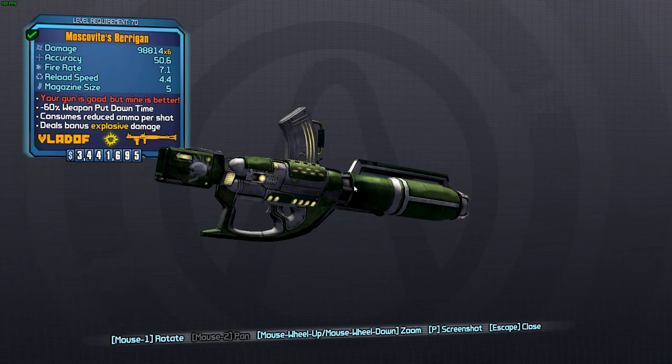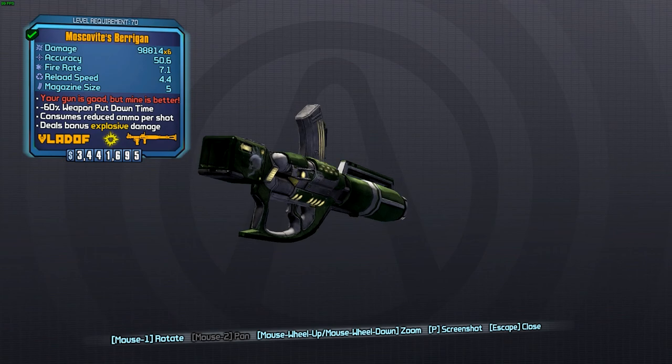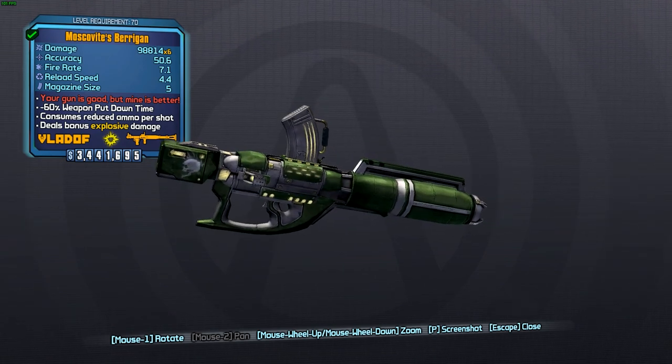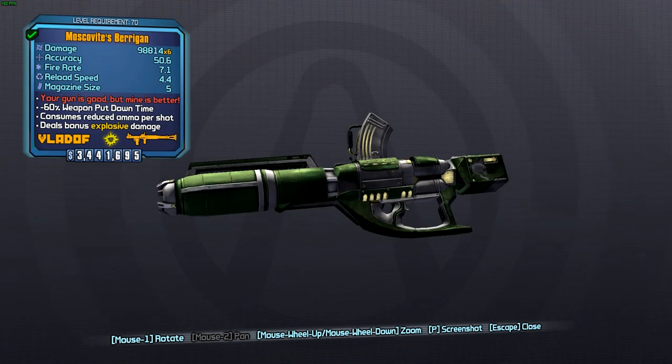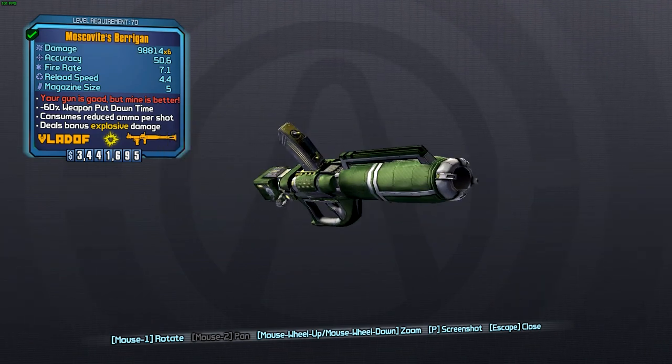Apparently he wanted to name one of the best guns in the game after his friend, because his friend loved to be a one-upper on everyone, saying he had the best gun. Hence the red text: 'your gun is good but mine is better.' And green is one of his favourite colours apparently, so that is why it is green.